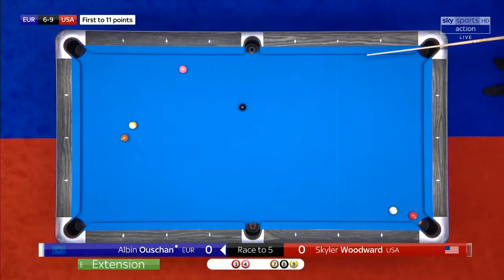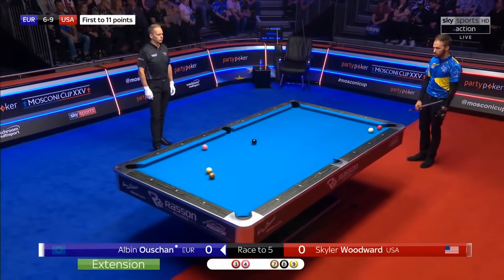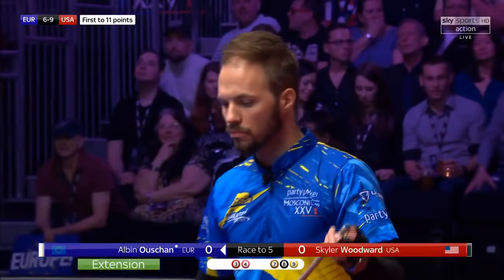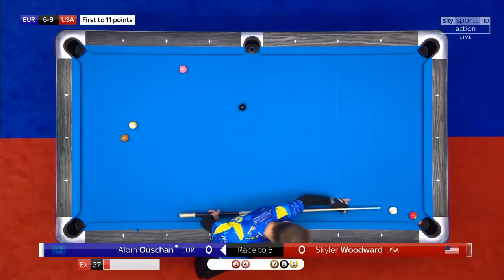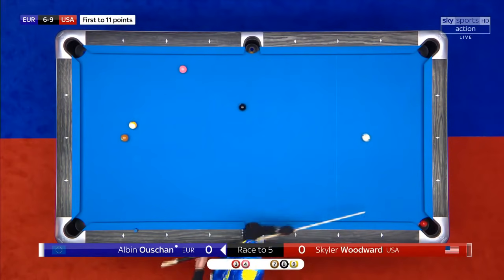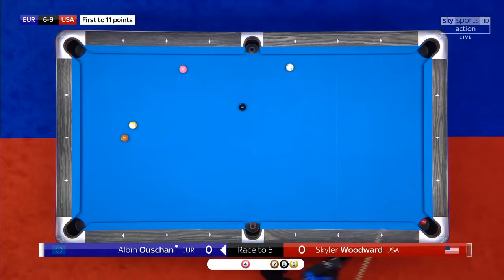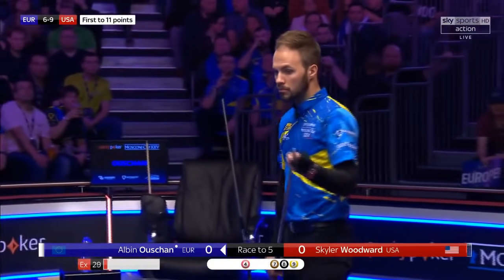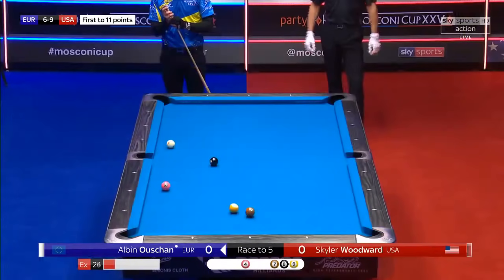Extension call. Playing towards that long rail would take the eight out of the equation, but it would minimise the area he could land in. This is the shot that Mark Williams plays in snooker. Perhaps it's best when you've got a pot of that simplicity.